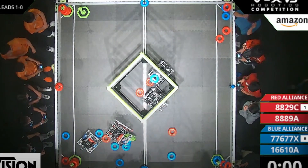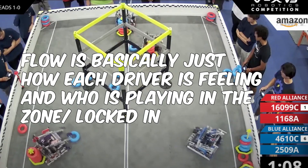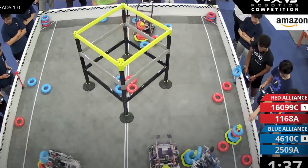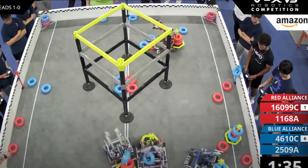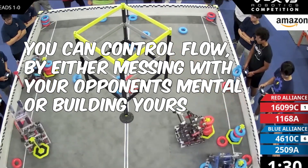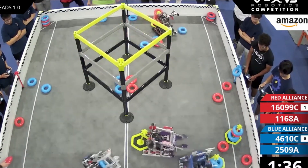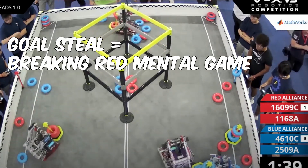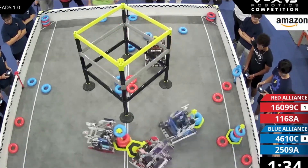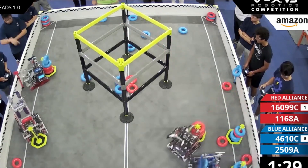Next, let's talk about controlling the flow of a match. The most important part of a high-level match is just who's in control and who has the flow. In this match, you can pretty quickly tell that blue has the flow. The reason is that they were able to steal that goal away from red pretty early on — that was a pretty devastating play. The red team quickly realizes they're going to be under a lot of stress. That's really what controlling the flow is: if you win auto, you're starting off controlling the flow.